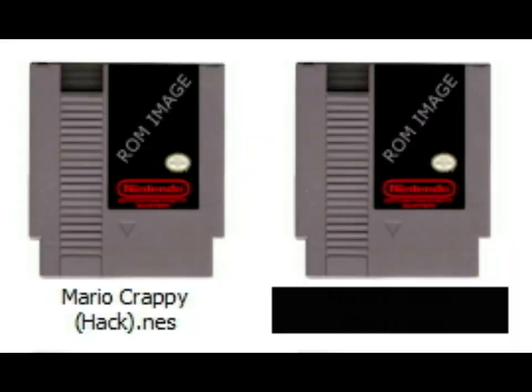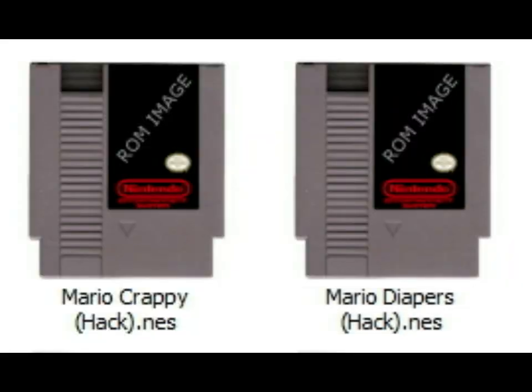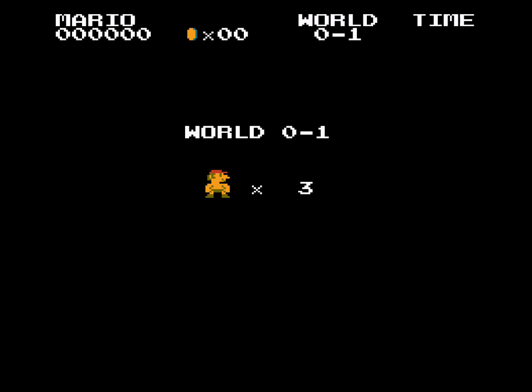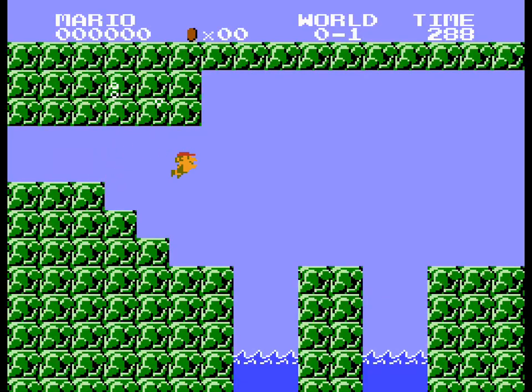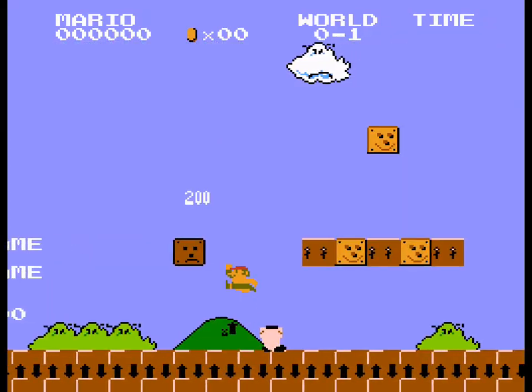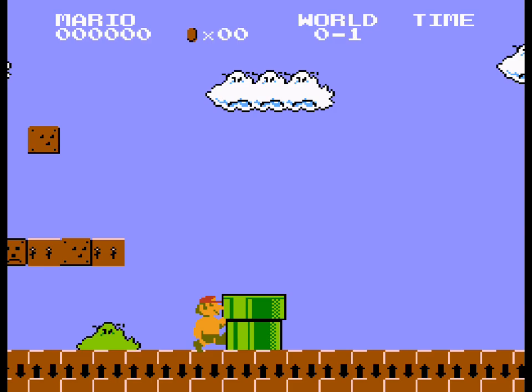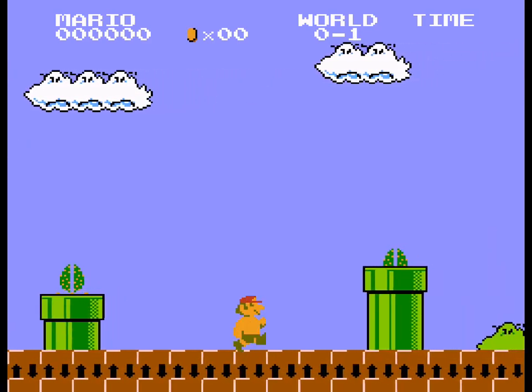Number nine, Mario Diapers. Now I really am about to get a game about poop. Another World Zero One hack — it's just Mario wearing a diaper. Someone made this, for some reason. The text at the end of the level is normal, and the World 1-1 demo is unremarkable.